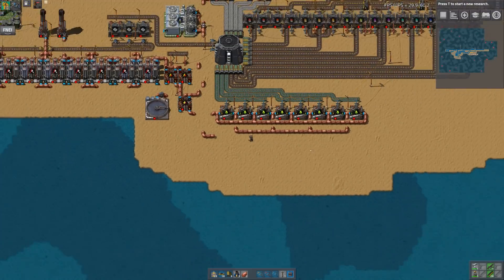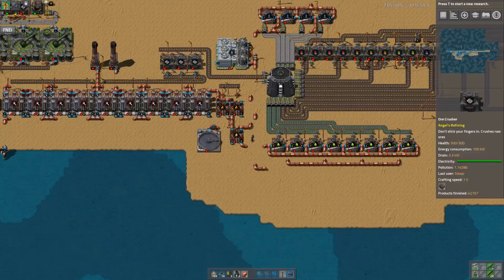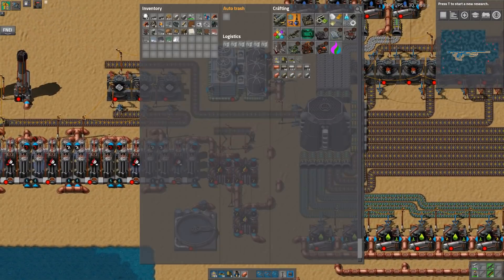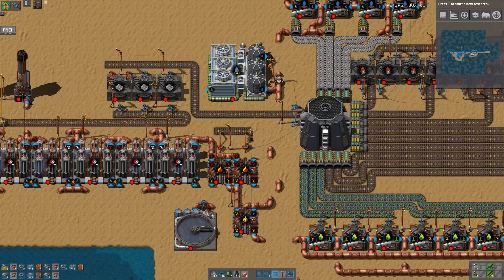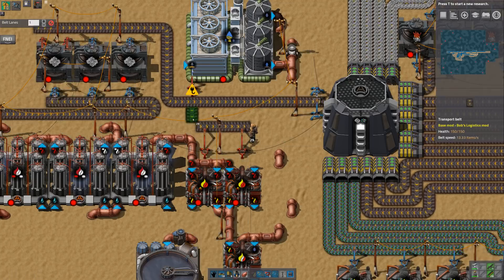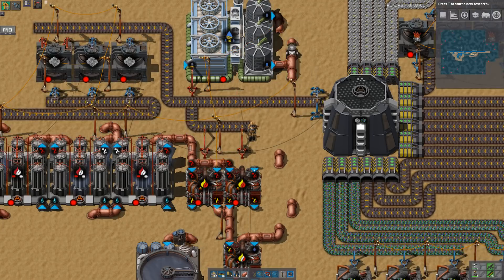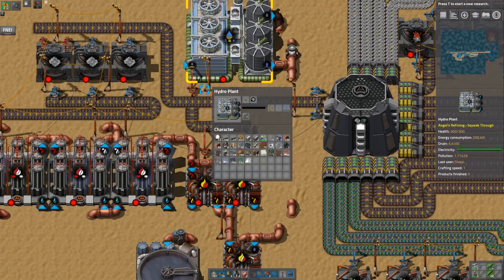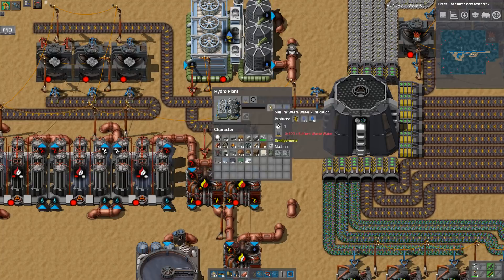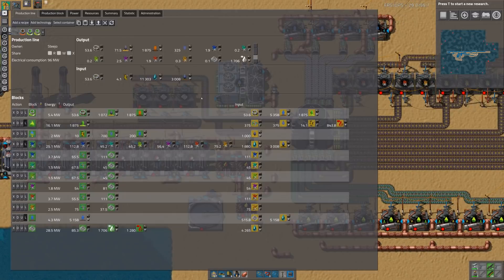I do that so much - it's a Factorio thing. Let's get some long-hand inserters made. I need to remove the sulfur from it, so we'll pop that there. And we're also going to need more sulfur made - I'm going to need 4.1 sulfur.